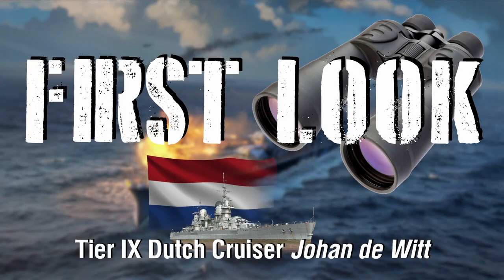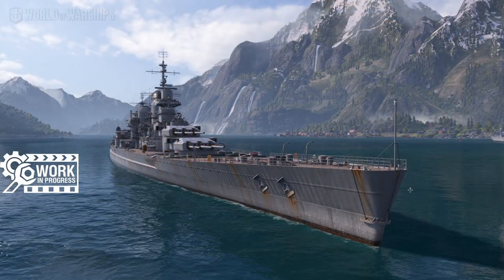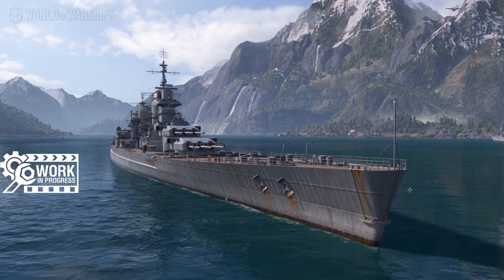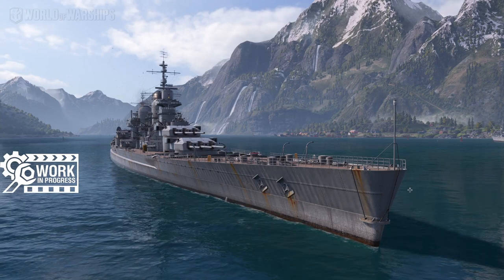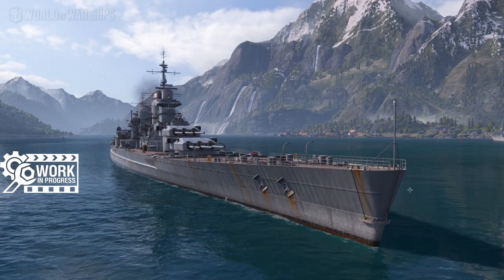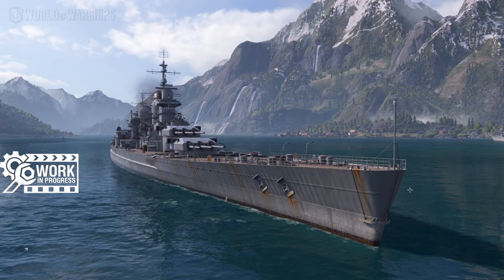Ladies and gentlemen, boys and girls, worshippers of all ages, welcome to YouTube. My name is SeaRaptor, and today we're continuing our first look at the Dutch cruiser line as we move on up to Tier 9's Johan de Witt. Johan is arguably tied with Harlem for one of the easiest to pronounce Dutch cruisers in the line, which automatically makes it one of my favorites. But there's a lot of other things to like about this ship.